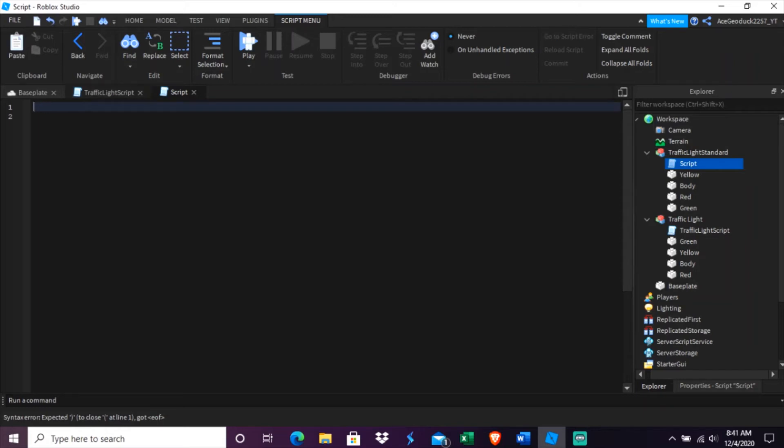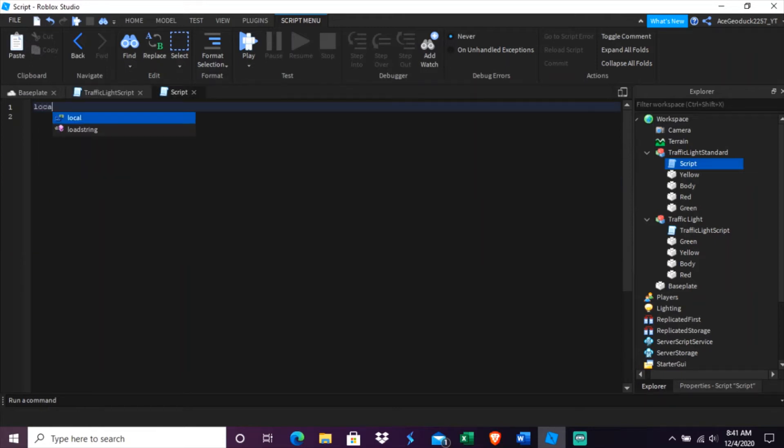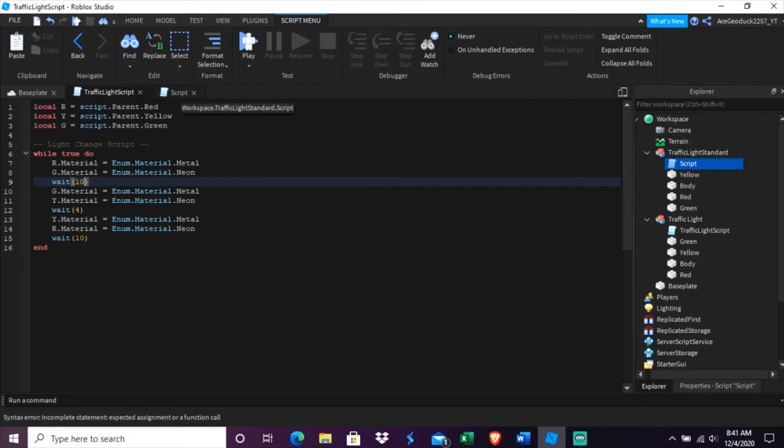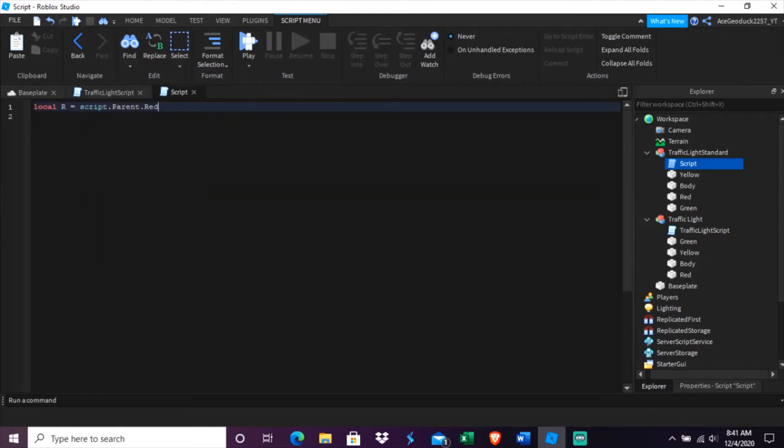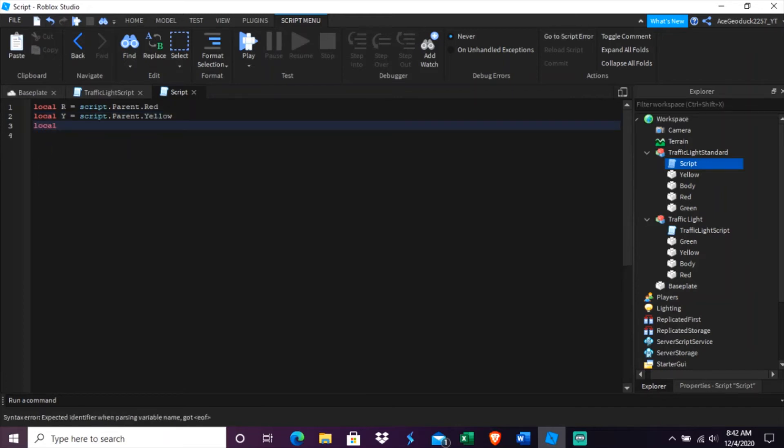First you're going to get your three local variables. So: `local R = script.Parent.Red`, then the same for yellow and green — `local Y = script.Parent.Yellow` and `local G = script.Parent.Green`. I'll add a comment: 'light change scripts' just as a note to indicate the section.